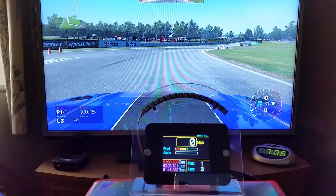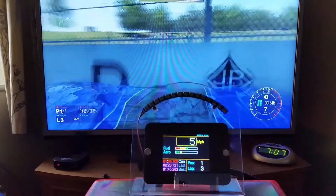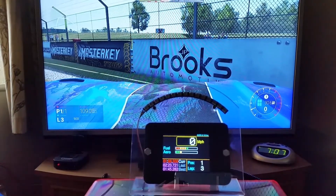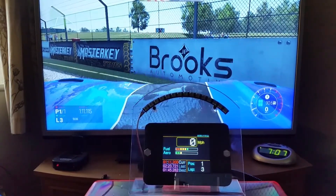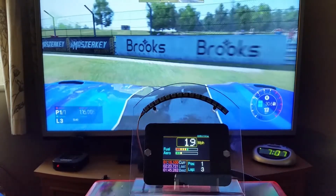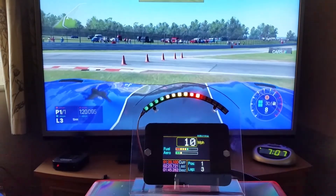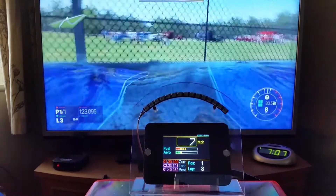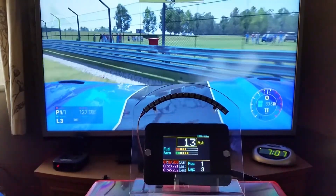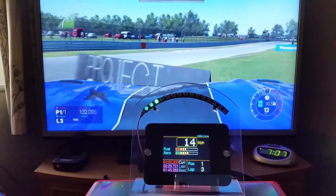Let me run through the aero damage demonstration. You'll notice there is no aero damage currently. After taking some damage, it's now showing 10 black bars — that's around 30 percent damage. So that's the aero damage display.